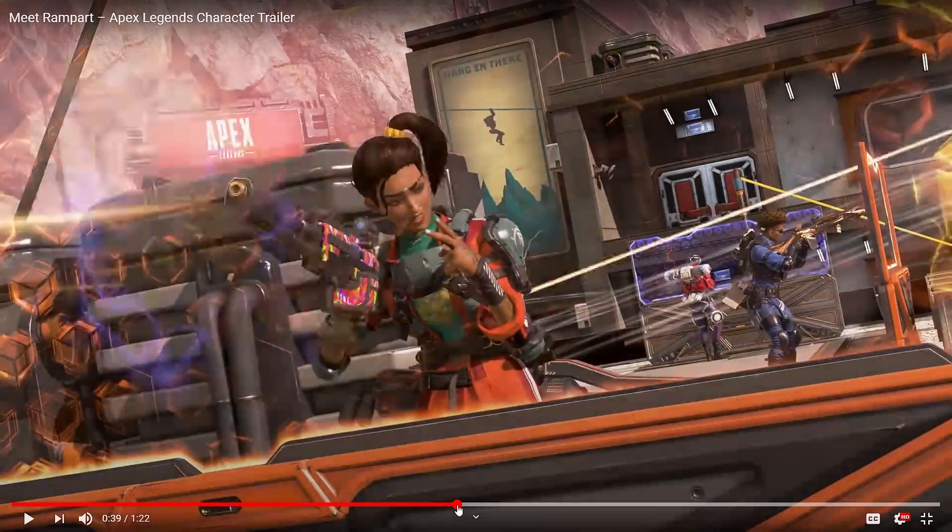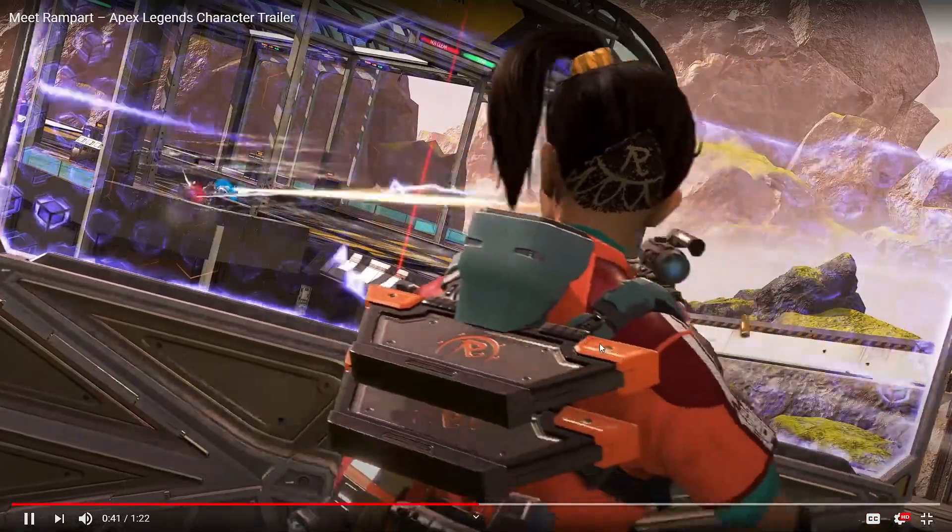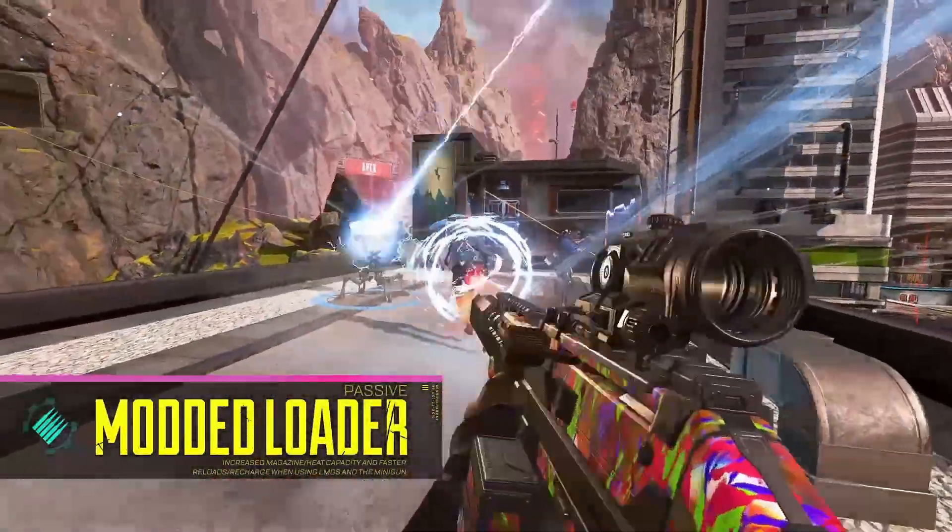Here we see her with Watson and Bangalore, and we can see three tactical amp wall shields deployed. The amp shield charges outgoing fire for devastating effect while also blocking incoming shots. However, as we can see, the walls look like they're easy to get around — you can get flanked by enemies going around them.